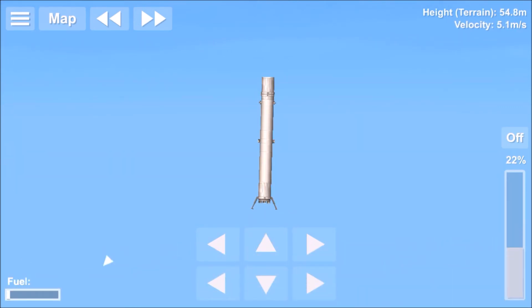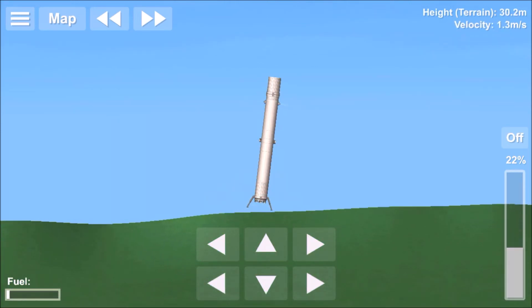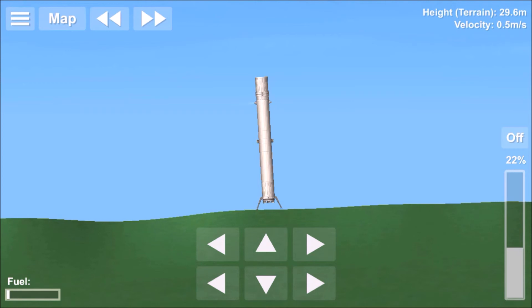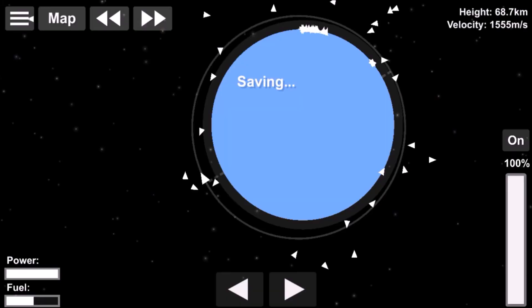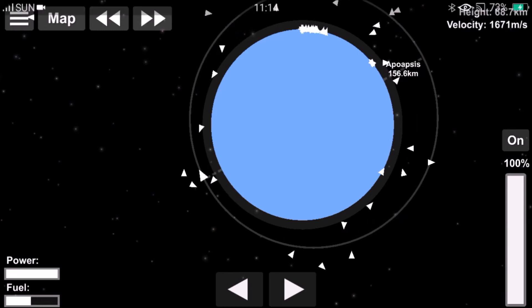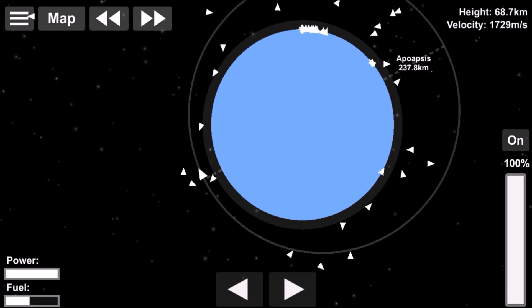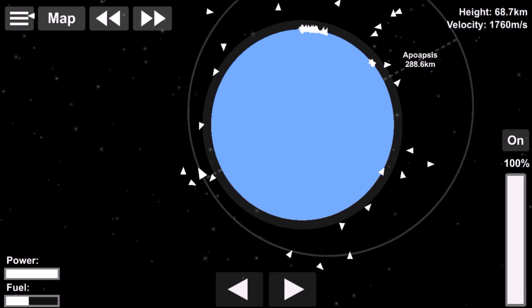As Elon Musk later said in the debriefing, the core booster was not recovered — if it had been, they would have shown it, though the video did eventually surface. Here we are switching over to the second stage as it begins its burn to raise its apoapsis above Mars's orbit, which actually happened in the real mission.